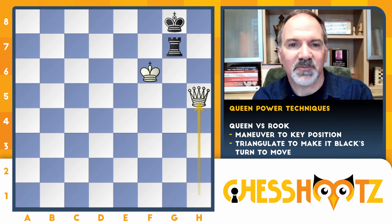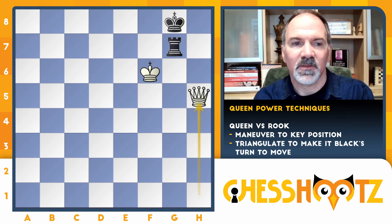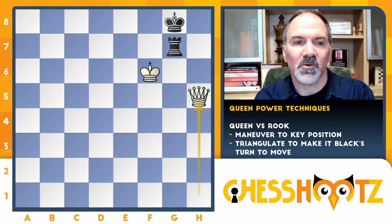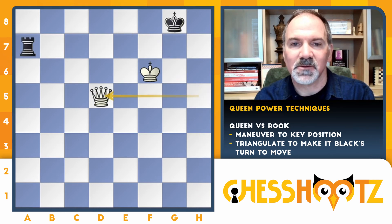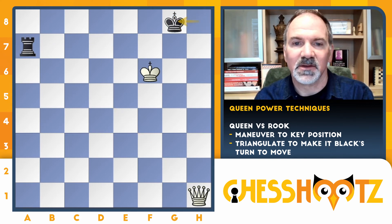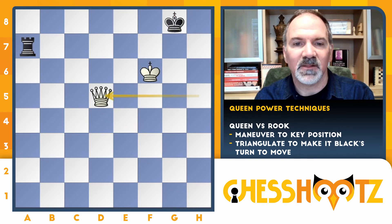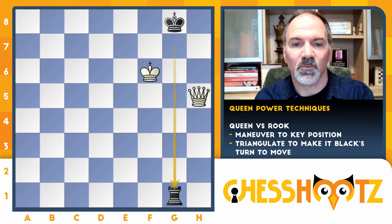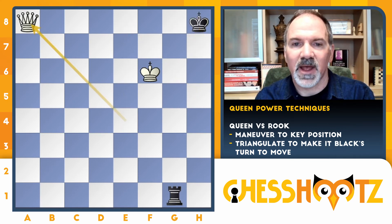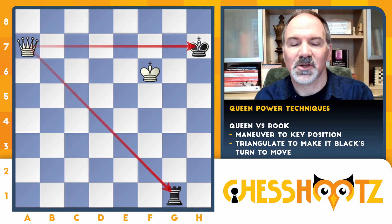Why is this an advantage? If the king goes to f8, you can simply pin the rook and then capture it. If the rook goes to h7, that's checkmate. If the rook goes to a7, a couple of checks and we pick up the rook — again, if the rook blocks, the queen goes back to a8, the king comes over to g8, check, and picks up the rook. And if they play the most challenging line, rook down to g1 — check, check, check — if they block with the rook, the queen comes all the way to the corner for mate, and then the check picks up the rook.